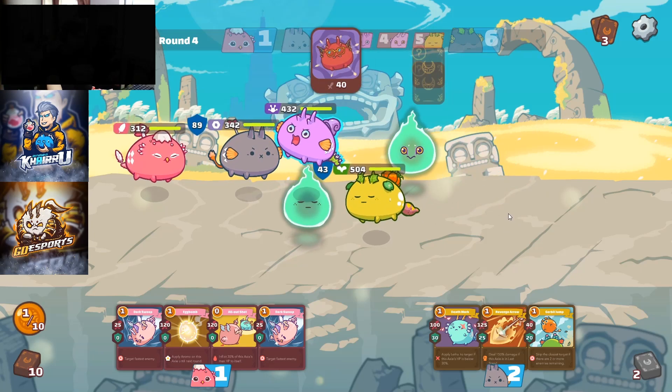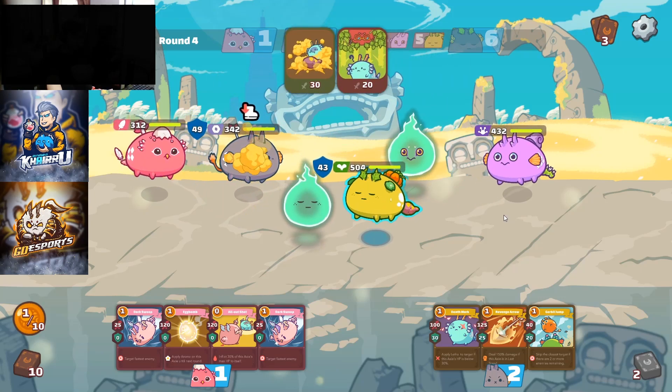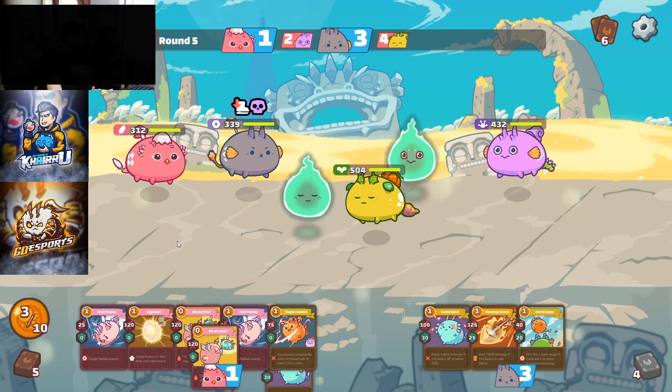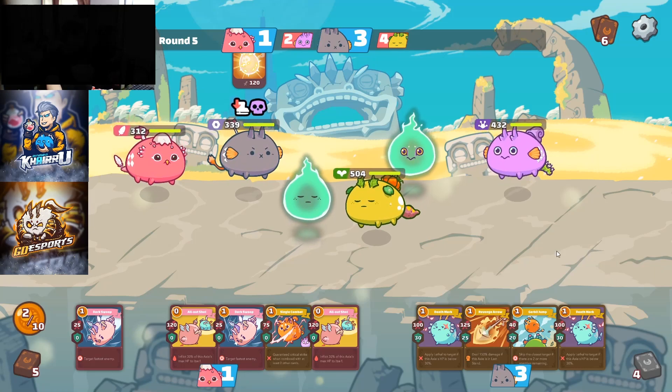He slowed my Mech Beast and got 1 Energy. We can't burst this guy because we don't have double Ronin. If I had double Ronin, I could've bursted him.